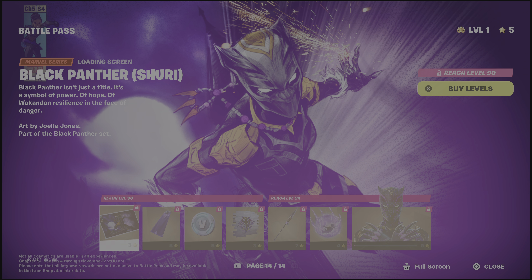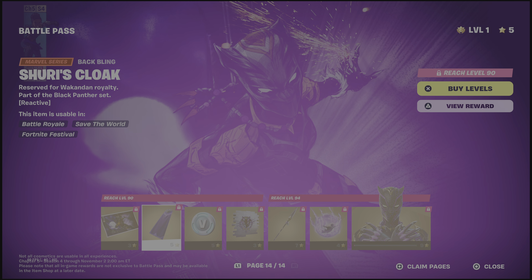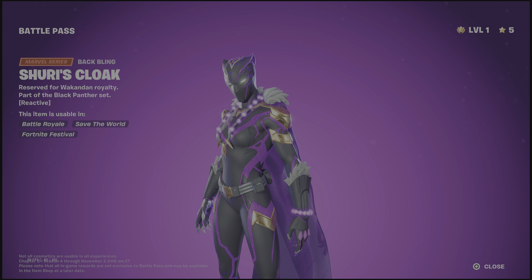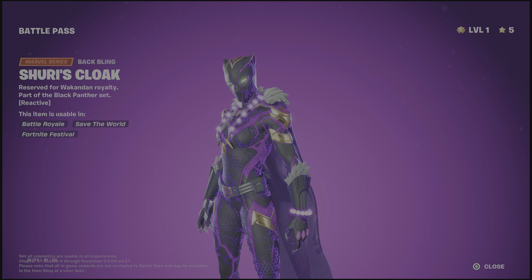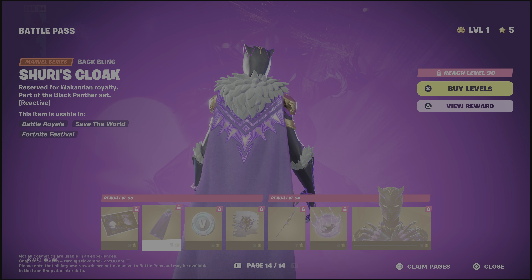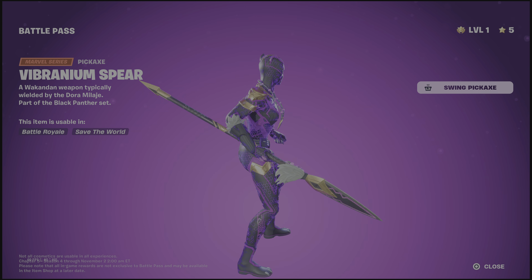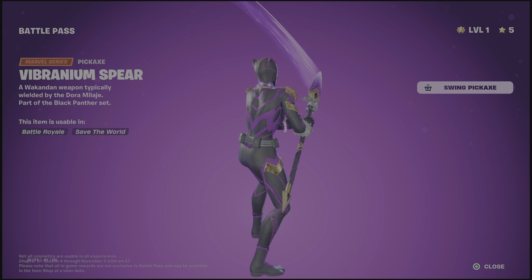The final page of the pass — Black Panther Shuri. Loading screens are never much. She has the Shuri Cloak — same kind of thing as Black Panther from one of the packs — it lights up when you get a kill. She does the same thing, which is really cool.